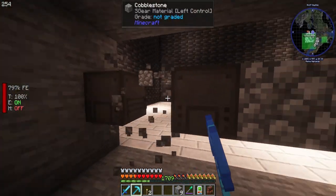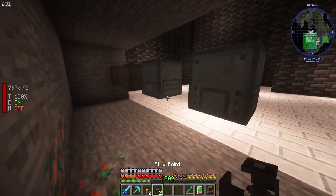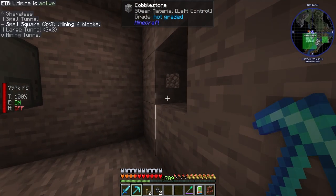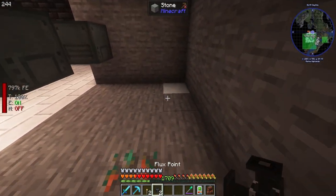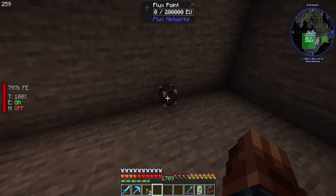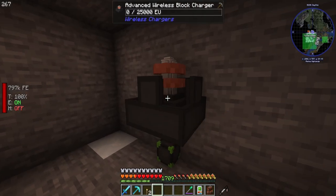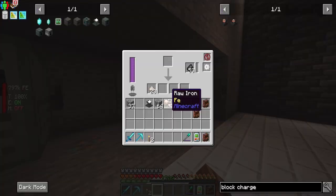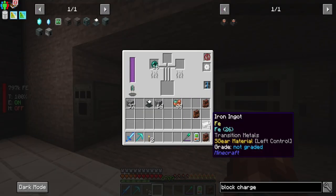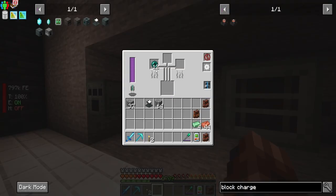We're not going to be plugging them in directly to power because eventually I'd like to automate them. We're going to put these here and set these to our network. Then we'll put these advanced wireless block chargers up above them - these guys should be receiving power. Let me test it - yeah, there you go. The copper in there as well - yeah, those are getting power.